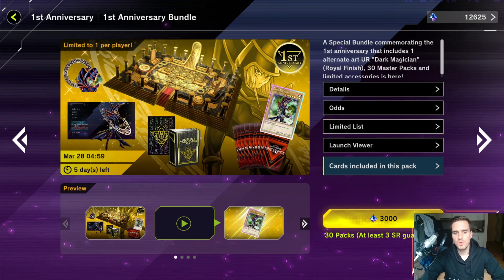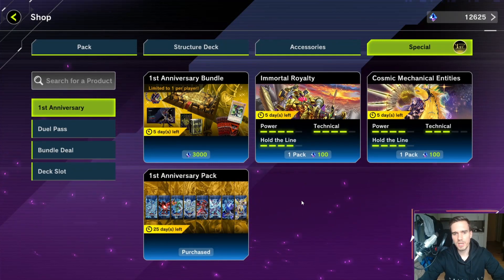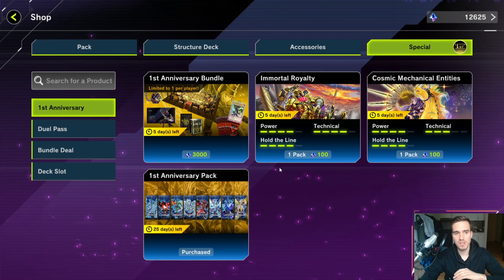Otherwise you are paying 3000 gems for 30 master packs, which is by far the worst pack you can get because it contains cards from every other pack. If you want a specific ultra rare for your deck, you will most likely not get it from master packs. The only reason this deal makes sense is if you really want the accessories — the field normally costs 600 gems, the icon around 100, so you're getting a bonus there. But if you don't want the accessories, do not go for this bundle.